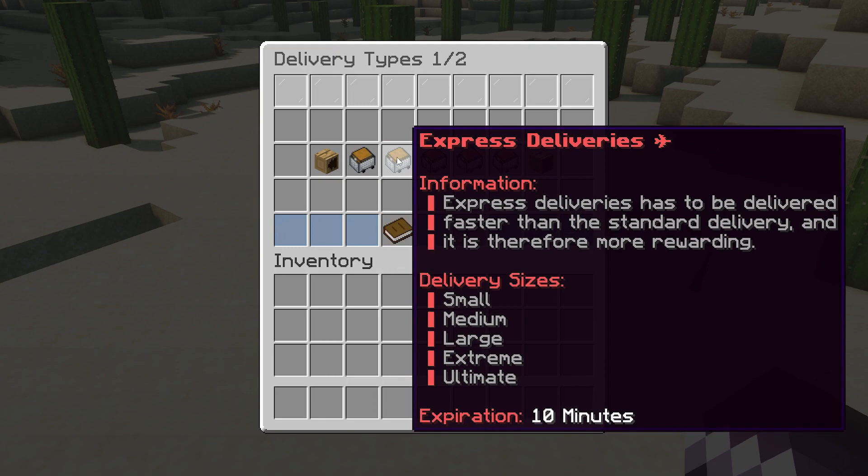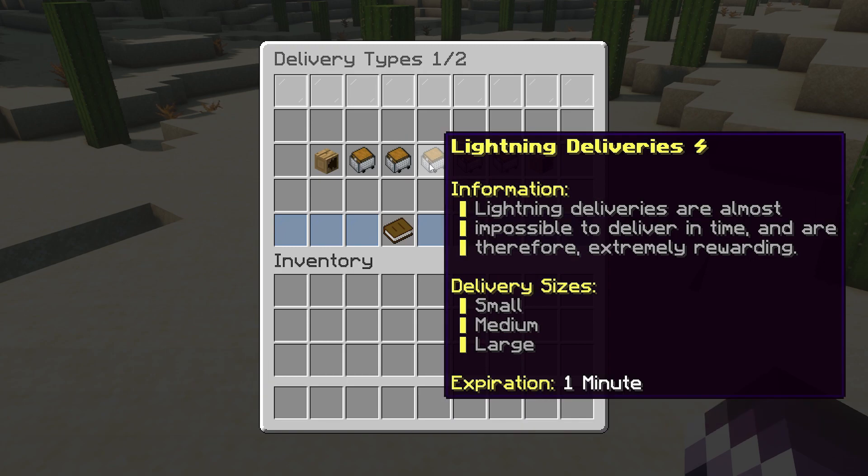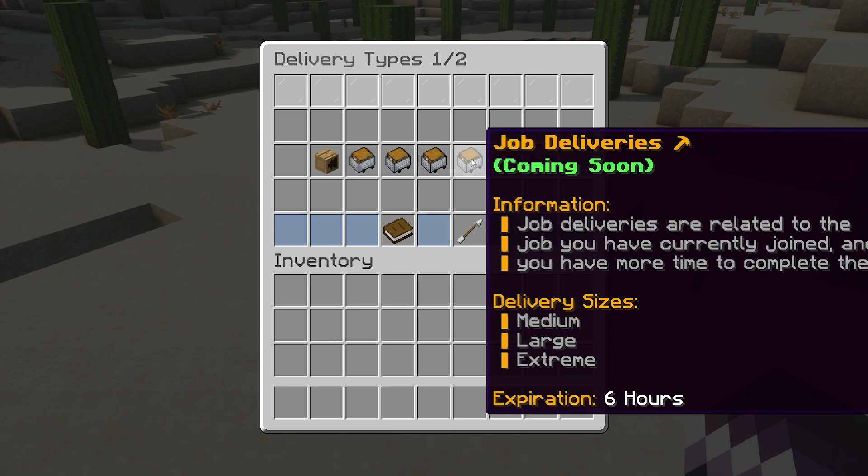In second place we got the Express Delivery. Express Deliveries have to be delivered faster, so your reward will also be bigger. Then we got the Lightning Deliveries — you have to complete them in a single minute, so you kind of have to be lucky, but they are of course extremely rewarding. Then we got the Job Deliveries, which are coming soon and not implemented yet, but will probably be extremely cool.